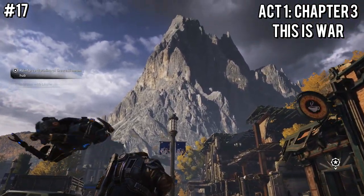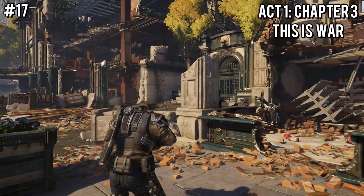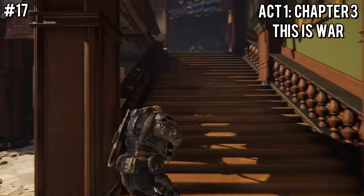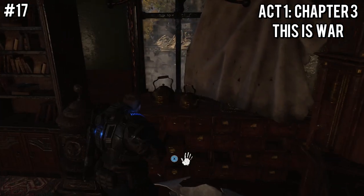Later on, you'll get to a big, beautiful, huge open area. There will be quite a few enemies you have to defeat first, and after that, head down the road to the right, inside of a bar-type building. To the right will be some stairs — head up those stairs and straight ahead will be the storied Embry Star.